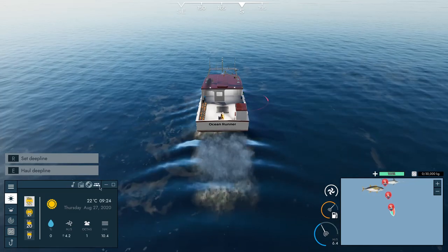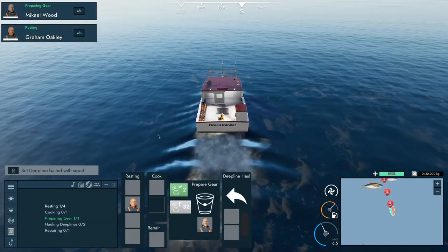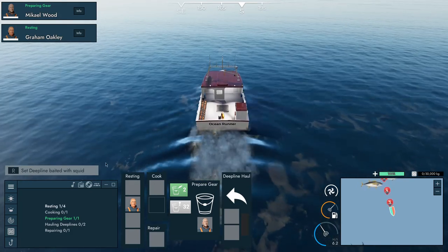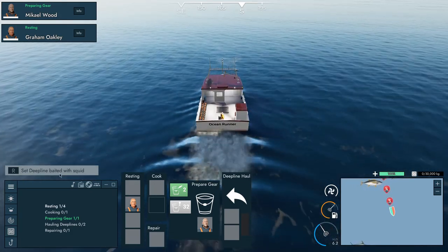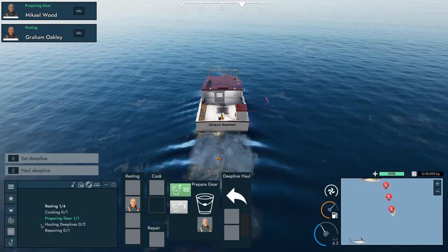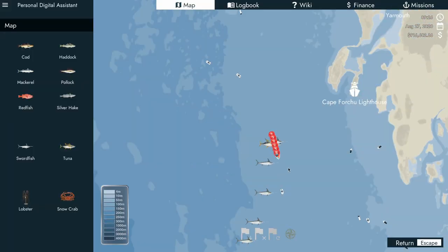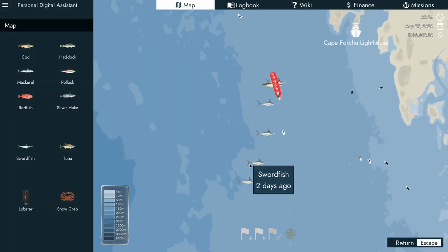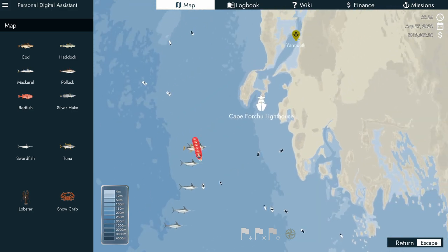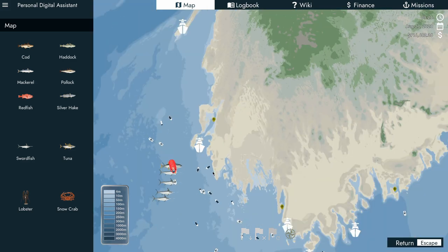Now I'm out at sea getting the deep lines in the water. To do it: put one crew member on preparing the gear, then press R when it's ready — it lights up and you can throw it into the water. I've had a lot of luck in this area; I even had one deep line with over 1,000 kilograms of swordfish.